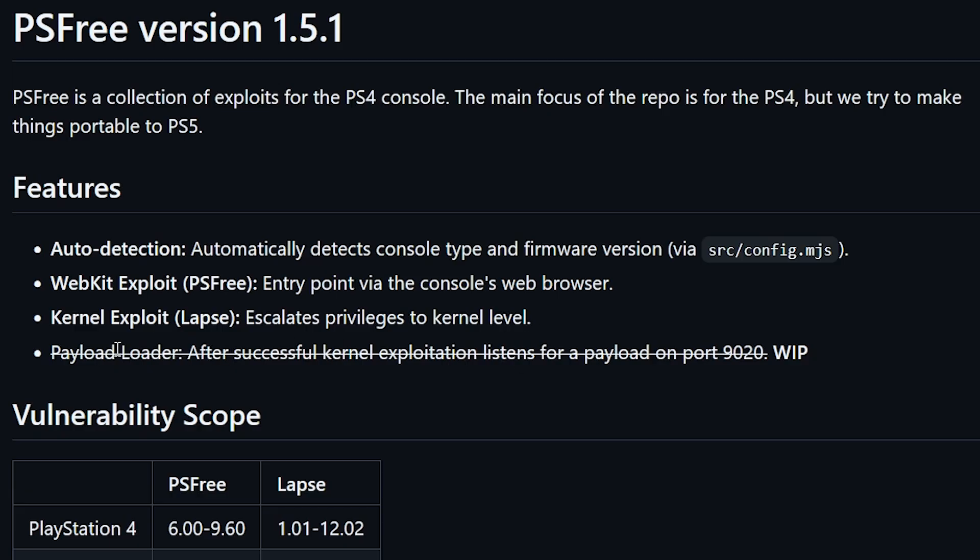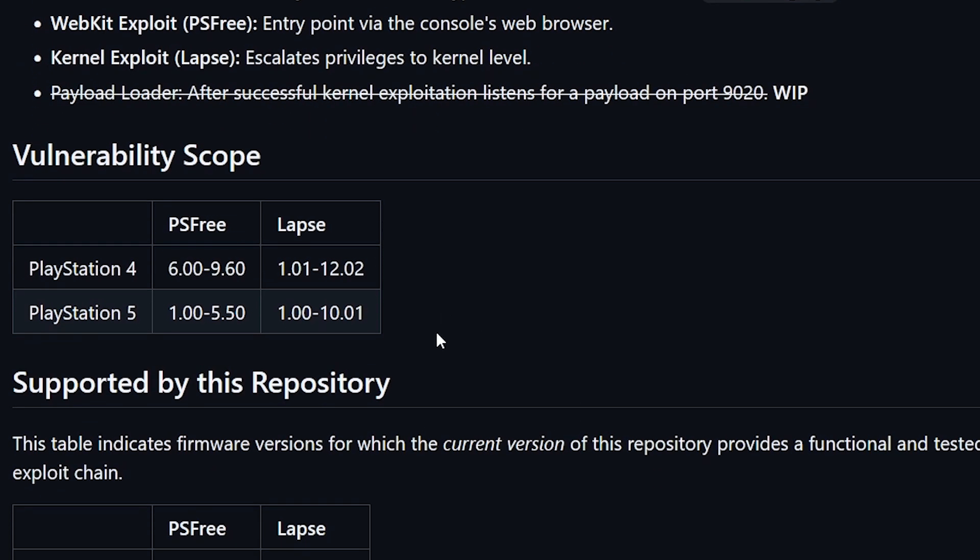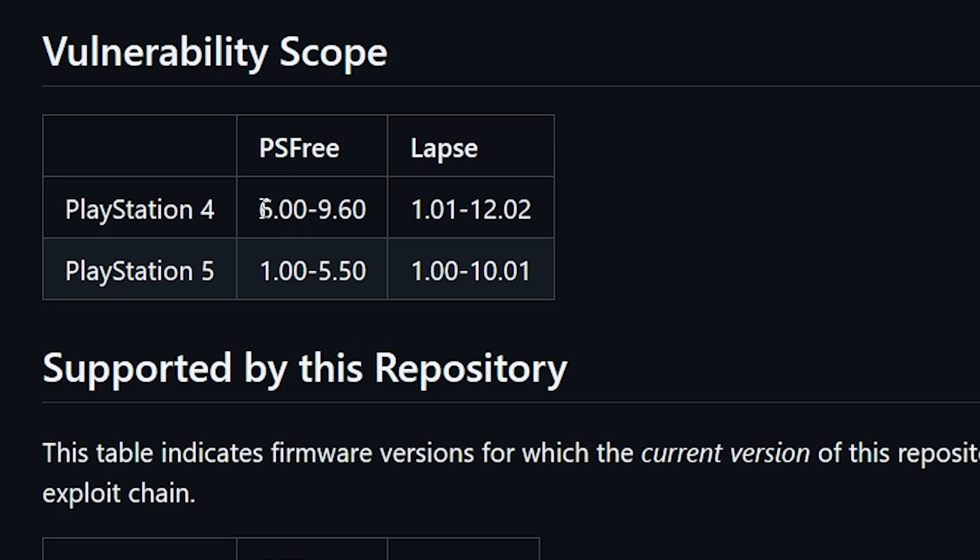The payload loader is still a work in progress. Here is a quick summary of the vulnerability scope: PlayStation 4 covers firmware 6.00 all the way up to 9.60. The kernel exploit LAPS works all the way up to 12.02. For the PlayStation 5, the WebKit exploit goes up to 5.50, and for LAPS, which is the kernel exploit, it goes up to 10.01.